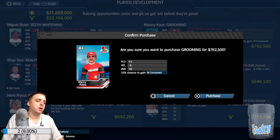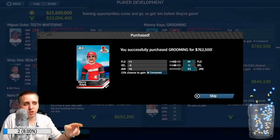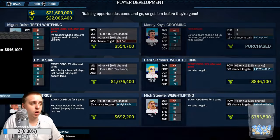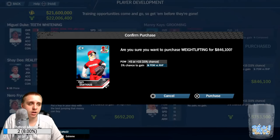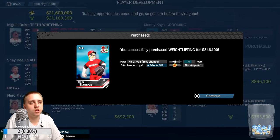A lot of these development opportunities give you a chance at different boosts. This one gives you a guaranteed plus one fielding, minus four velocity, and plus six junk, with a 15% chance to gain the Compose trait. You also have ones where you're guaranteed plus five power, but you have a 15% chance of getting plus 15, and a 5% chance to get power versus right-handed pitchers. There is a lot of randomness here with the development, and that might not be for everybody. I like a little bit of randomness, but there's still age and salaries to consider.